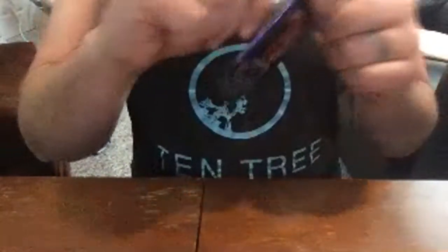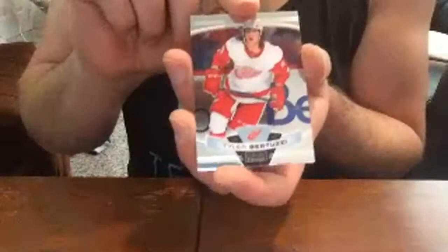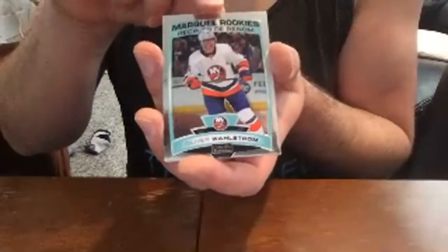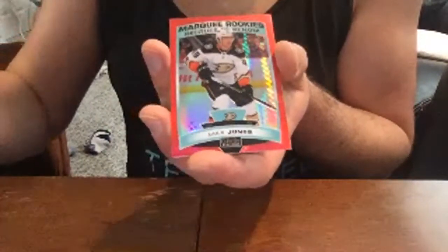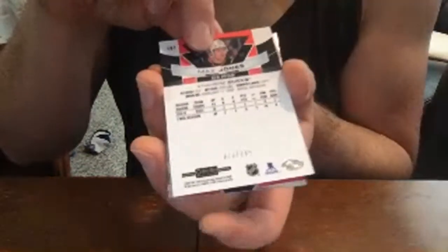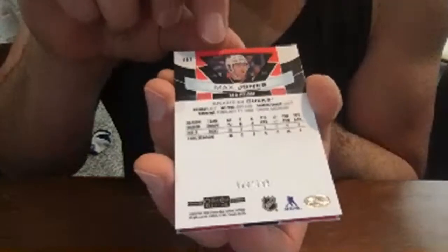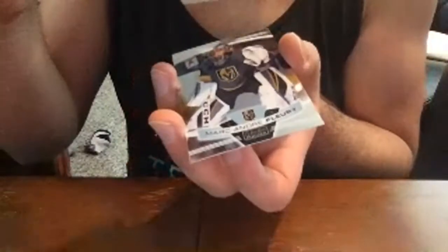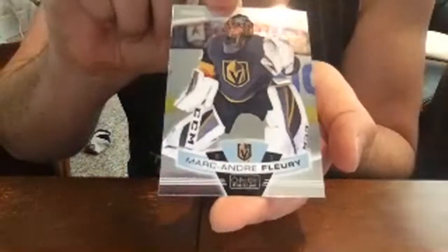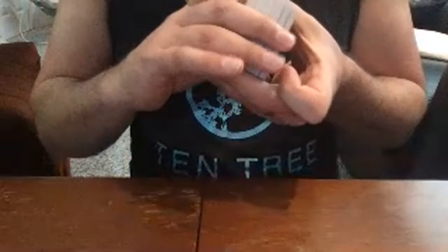Last pack — sorry, I had to tear through these since I didn't realize they'd be home so soon. Tyler Bertuzzi base, Oliver Wahlstrom base rookie. Oh nice — Max Jones rookie red prism, number 23 out of 199. Very, very nice. And Marc-Andre Fleury base. Awesome.